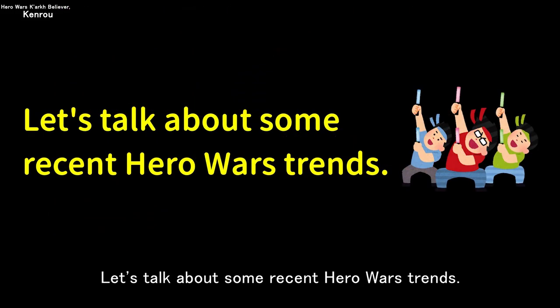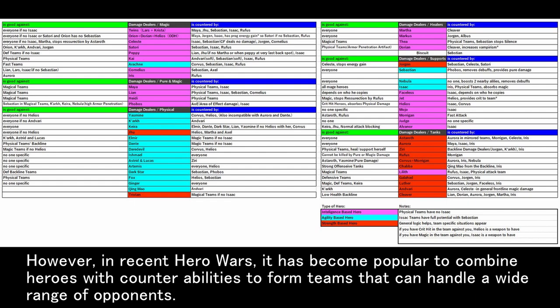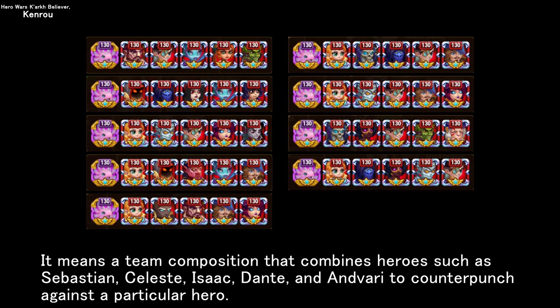Let's talk about some recent Hero Wars trends. When devising a strong team composition, it is common to approach it from the aspect of skill and artifact synergy. However, in recent Hero Wars, it has become popular to combine heroes with counter abilities to form teams that can handle a wide range of opponents — an all-around type of teaming. This means combining heroes such as Sebastian, Celeste, Isaac, Dante, and Anbari to counter-punch against a particular hero.